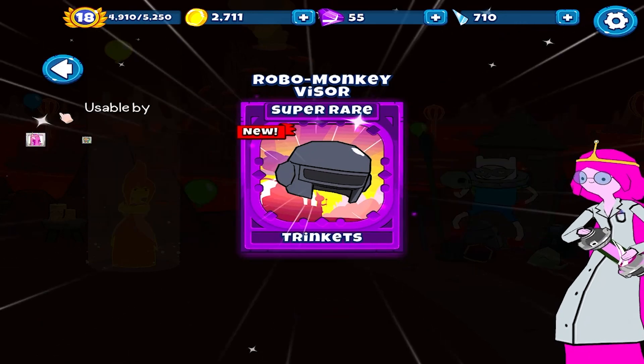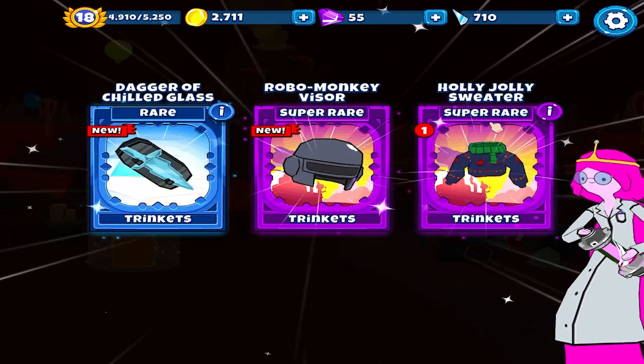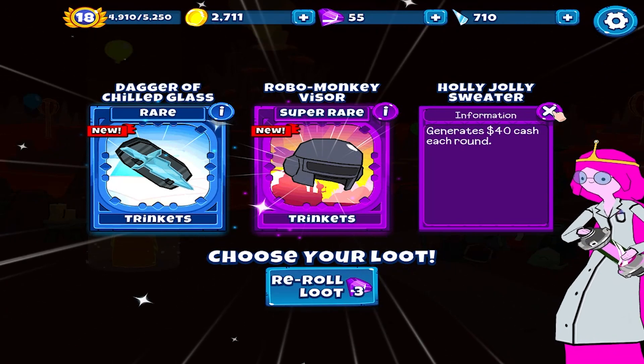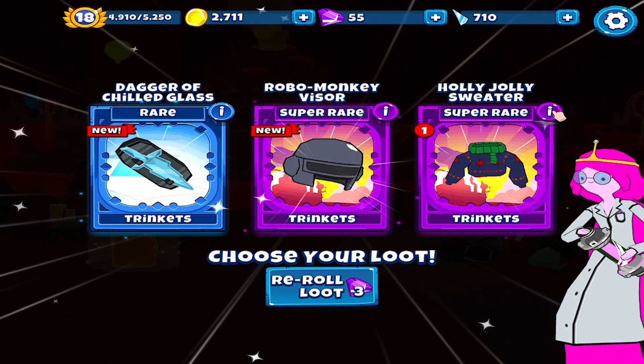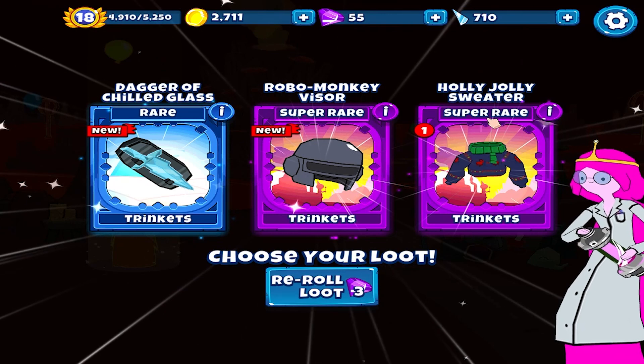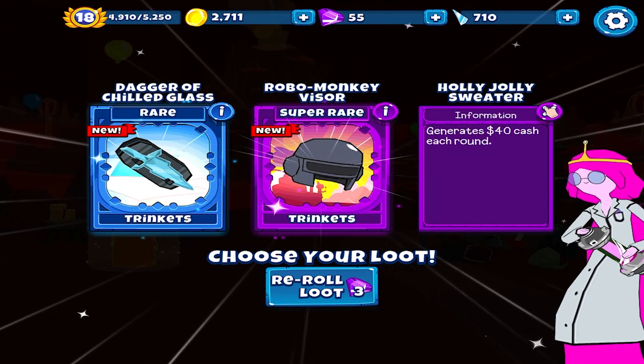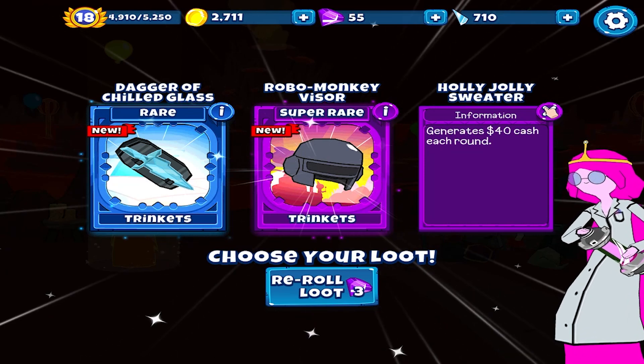Holy Jolly Sweater gives 40% cash each round. We already have this one equipped to Finn. Do we need another one for extra cash?